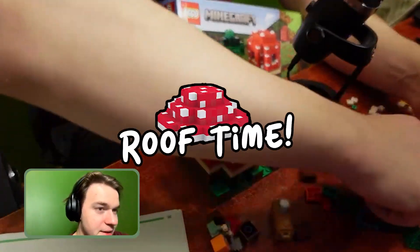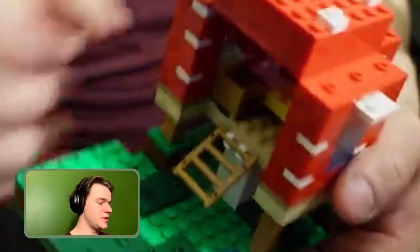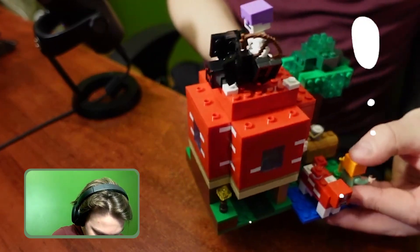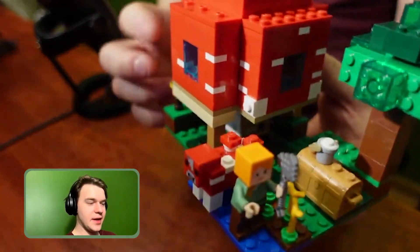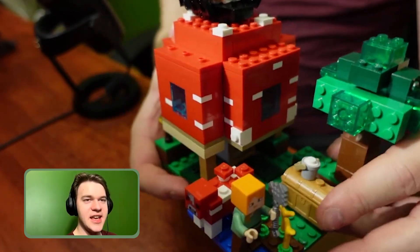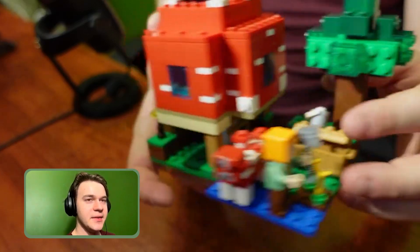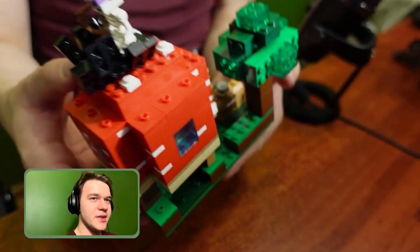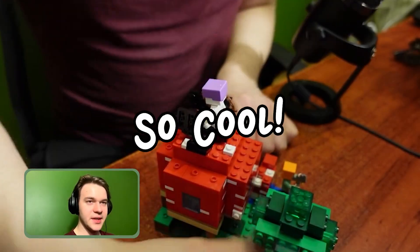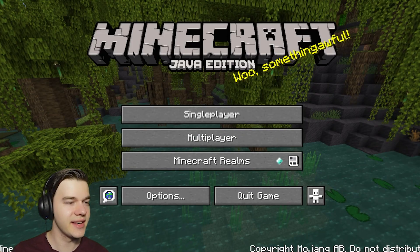Now it's time to build the roof - here it comes, voila! Here's the interior and the sides. Let's take a final look at our build - epic spin! We have Alex, Mr. Chest mimicking a bucket on top of his head, the mush piggy, and a spooder on top of our house. Really cool! Now we're gonna replicate the same thing but in Minecraft.